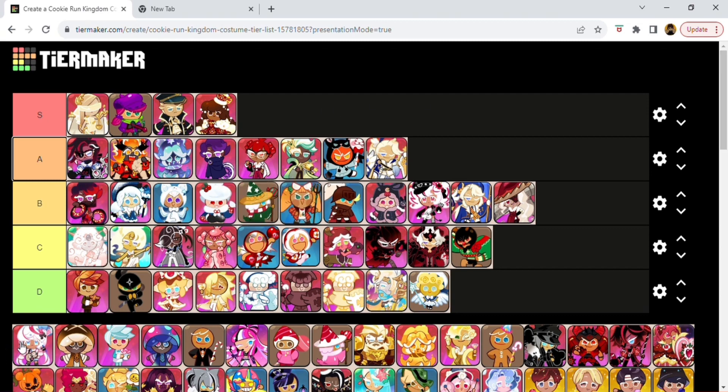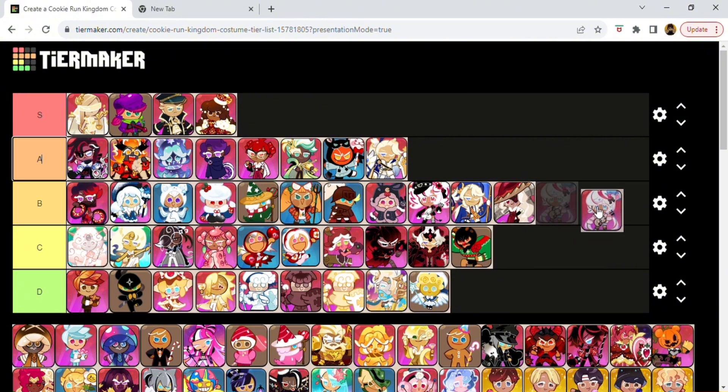Now this is Feeling Blue and Pink — Parfait Cookie's outfit that I currently have on her. I do think this is a cute one — I think it's a cute design. Her current one from the recent update is probably my favorite, but this is probably a close second for me. I would probably give it a low B.